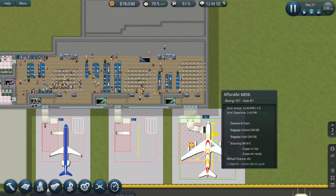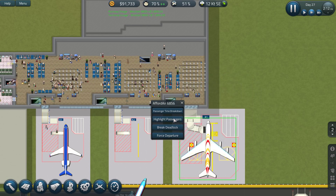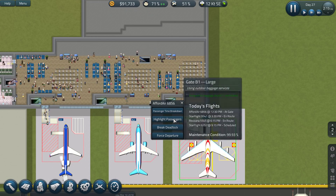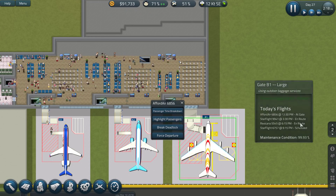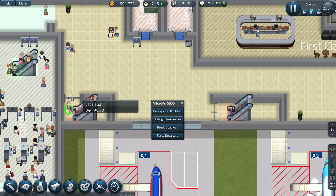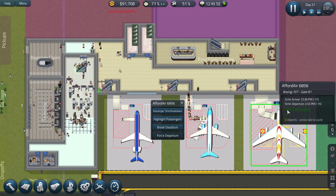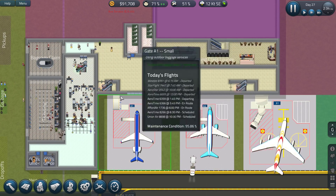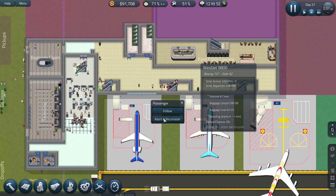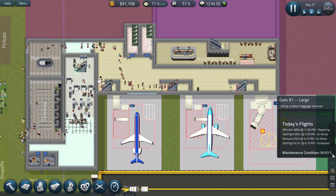Don't know where my final passenger is. Can we highlight passengers please? Oh my god — stuck over here. Force the departure please. So we've got one passenger stuck over there — abort and reconsider. You're out.